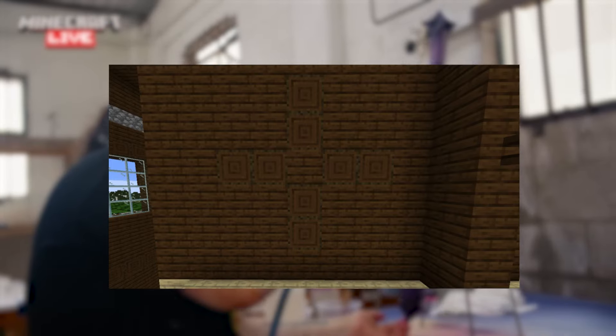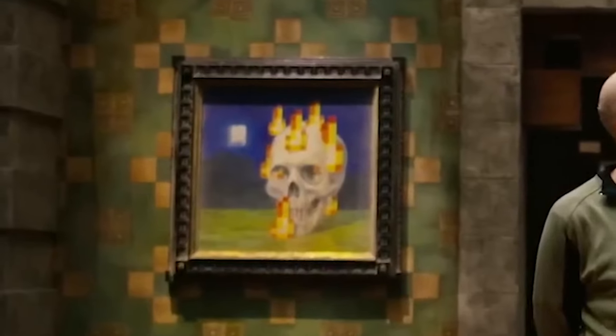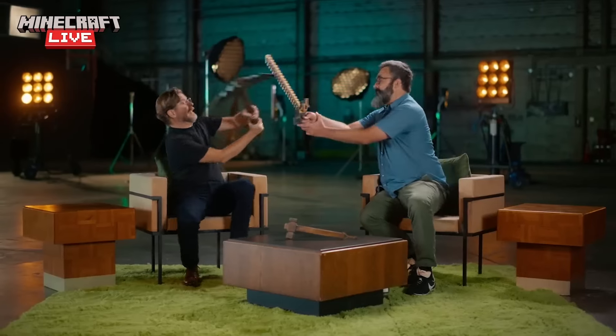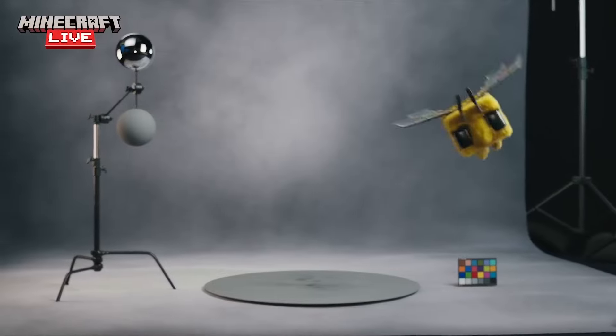Even some of the patterns on the wall of the mansion in-game resemble that of some of the textures on the wall designs here. What's strange is that both the film's trailers haven't touched on Illager mobs, and haven't shown what a Pillager, Vindicator, or Evoker look like yet either. Why that is the case is unknown, but we'll likely find out by the end of the year.